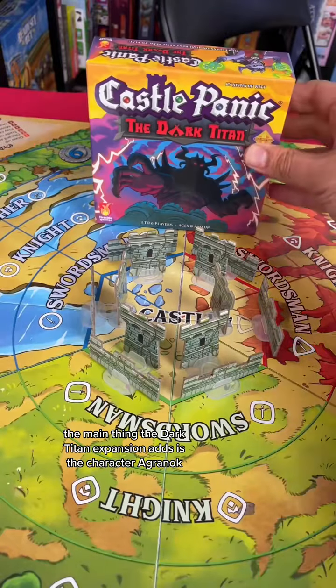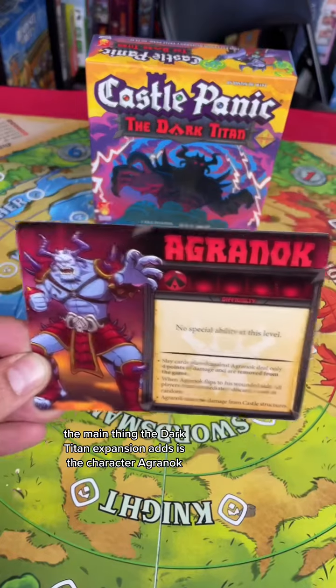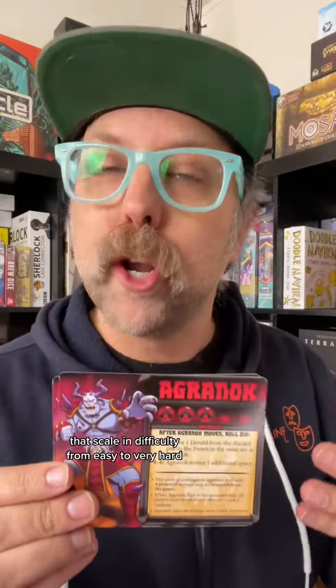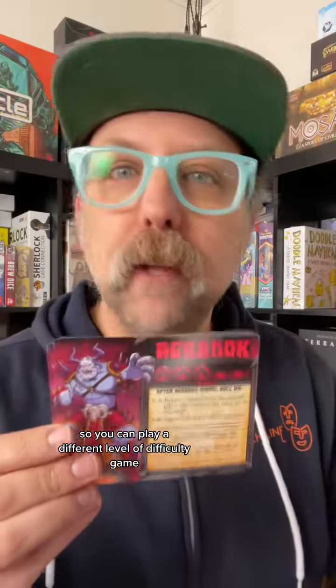The Dark Titan expansion adds some new fun elements to the game. The main thing it adds is the character Agronok, a big bad guy you have to defeat. There are actually five different Agronok cards that scale in difficulty from easy to very hard, so you can play a different level of difficulty based on who you're playing with.